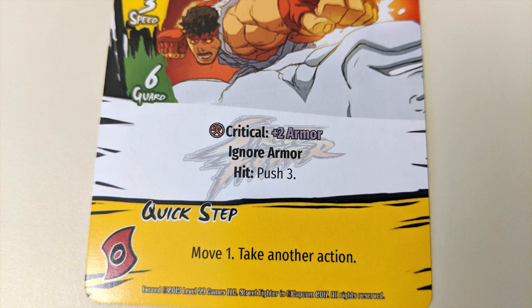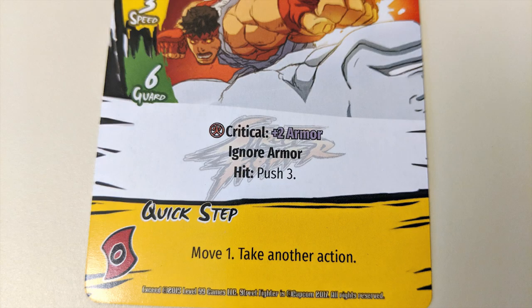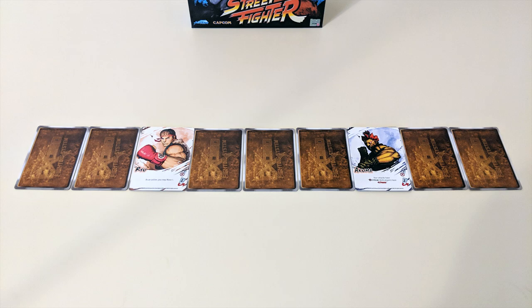Season three features the new critical keyword. If a card has a critical ability printed on it, you can pay one gauge card before revealing it during a strike to activate that ability.